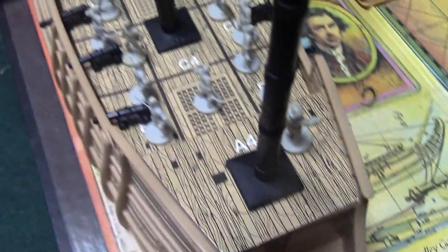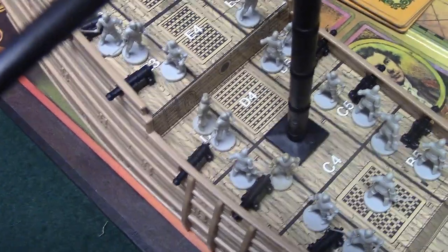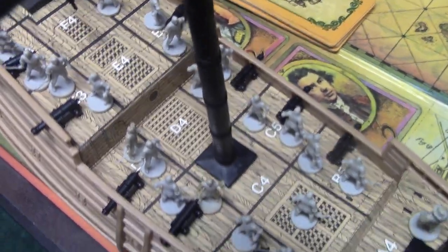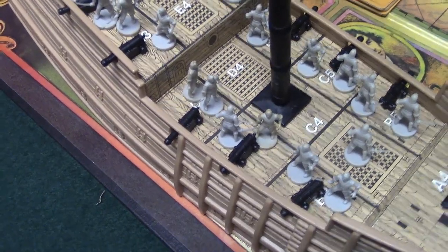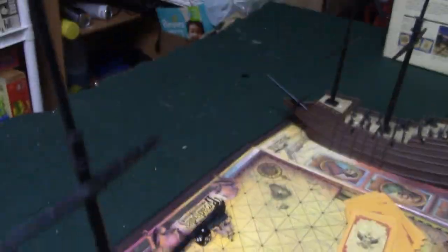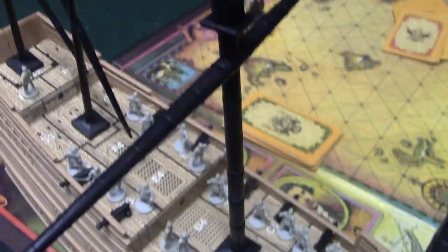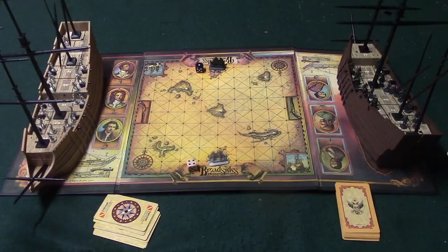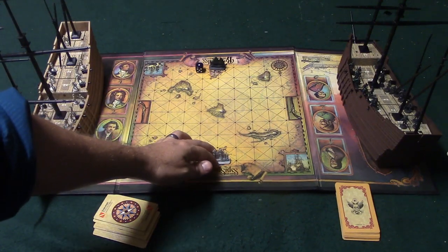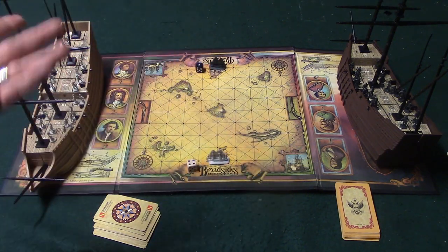Looking at the deck, you'll note letters from A through H, and numbers — a three, four, and five on the right side — used when firing cannons. There are four masts; this particular one has two parts and is really tall. Masts can get knocked out by cannon fire, and this one takes two shots to destroy. These ships represent the small ship tokens you maneuver around the board.